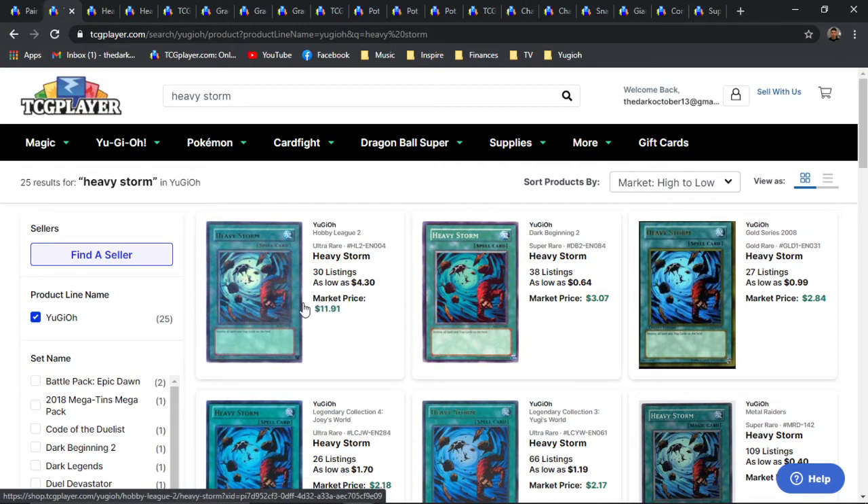The highest version by TCG Market is actually going to be the Ultra Parallel from Hobby League 2. All the Hobby League cards in general have had quite a tendency to increase in value lately — they're just really old and I think they're borderline bleeding into the collector's market. You do have to be careful with these because they were manufactured by Upper Deck, and they tend to bow really badly with a thicker card stock, so you can't really play with them at higher levels of competition, but you should be fine for locals.